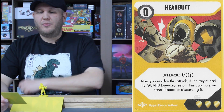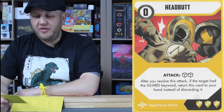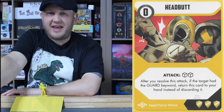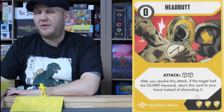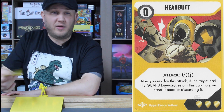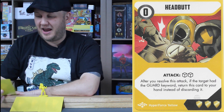Really leaning into the whole ram motif — a first for Power Rangers — we have Headbutt: a zero cost, two-dice attack. After you resolve this attack, if the target had the guard keyword, return this card to your hand instead of discarding it. So you want to have cards that actually have the guard keyword in order to take advantage of this. Zero cost, two-dice attack, and it comes back to your hand to do it again. Constantly ramming into them — boom, boom, boom, boom. It's also a three-shield card, so at any point when an enemy attacks hard, he can use his Steadfast ability to put this on top of his deck and absorb that incoming attack.